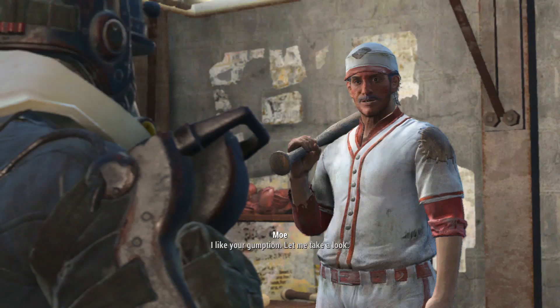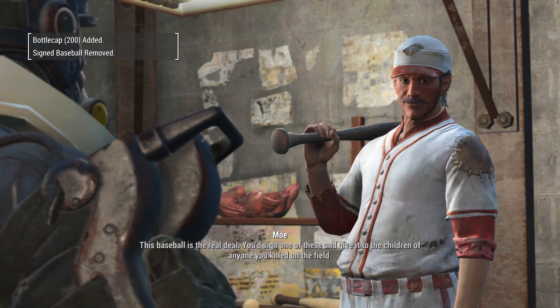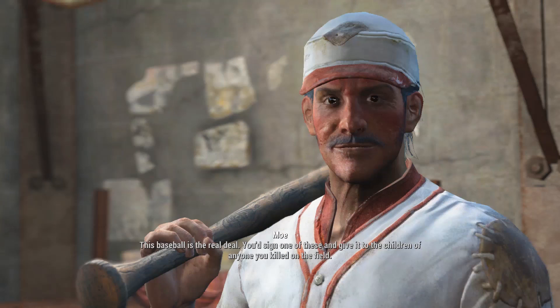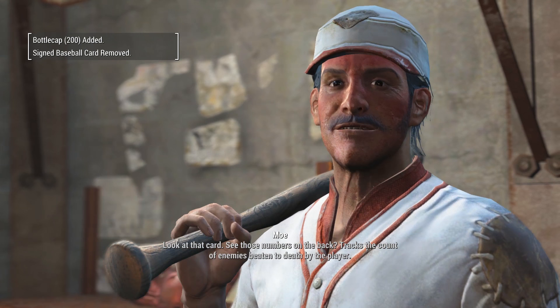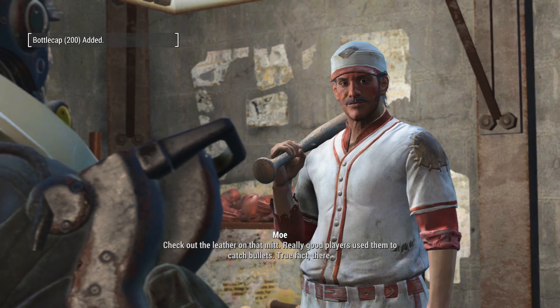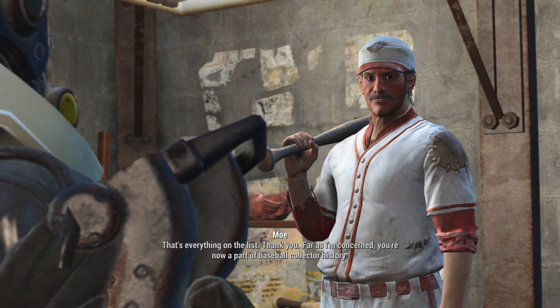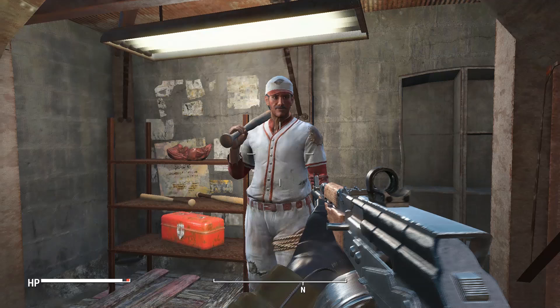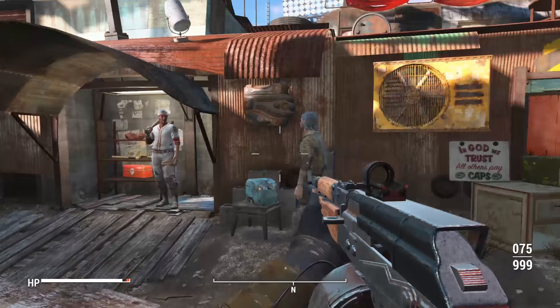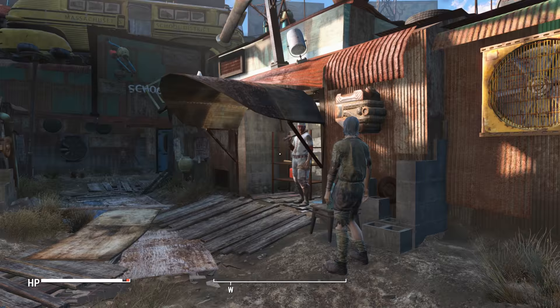Let me take a look. This baseball - it's the real deal. You'd sign one of these and give it to the children of anyone you killed on the field. Look at that card - see those numbers on the back? Tracks the count of enemies beaten to death by the player. Check out the leather on that net - really good players use them to catch bullets. True fact there. That's everything on the list. Thank you. As far as I'm concerned, you're now a part of baseball collector history. Well, that's not how baseball works at all, in case you were wondering. There's obviously not a sport where you just go out and murder people - well, I mean, there might be, but I don't know about it. It's obviously not a mainstream sport that's televised on TV just yet.